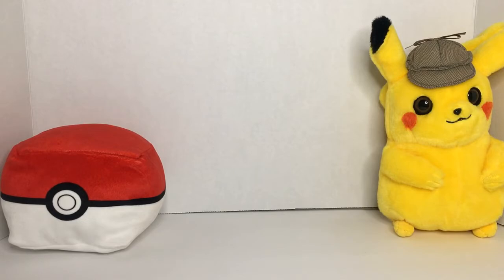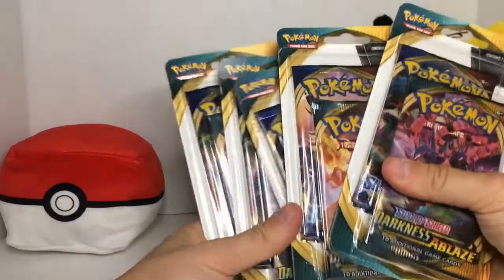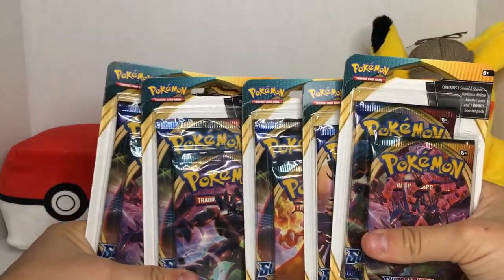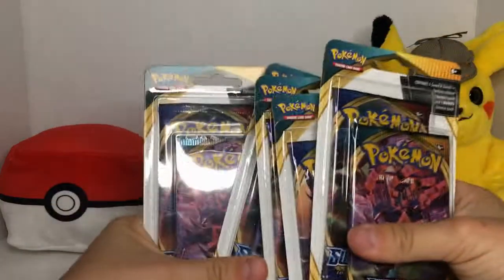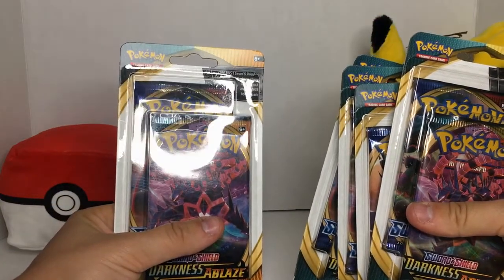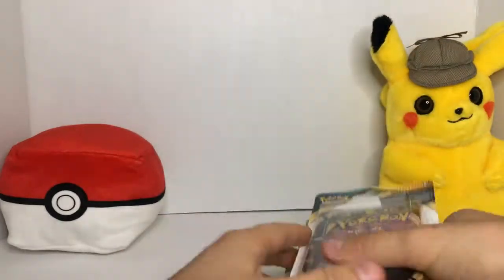What's going on guys, so today we're gonna open up a couple of these basically two-for-one Pokémon packs. They're pretty good — they come with Darkness Ablaze and Sword and Shield, so we're gonna open them all up.